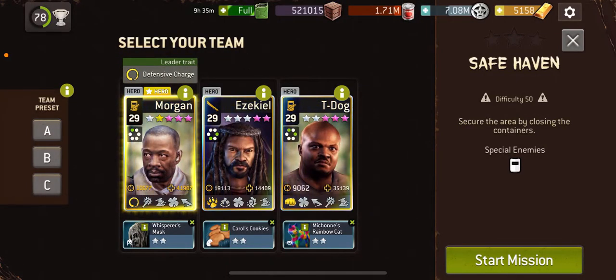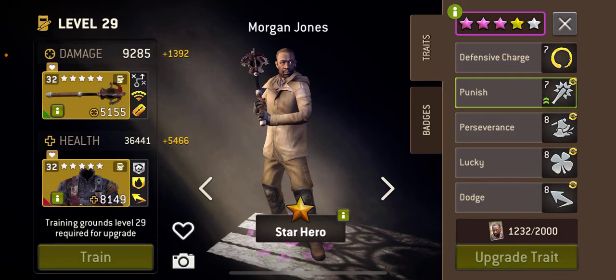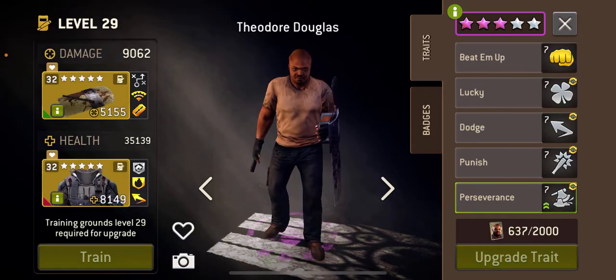Hi everyone and welcome to Safe Haven at 50. I'm going to be using Morgan and Lead for now with a Luke's Gear Mace, Zeke with a Morningstar, and T-Dog with the Riot Shield with the Herds.